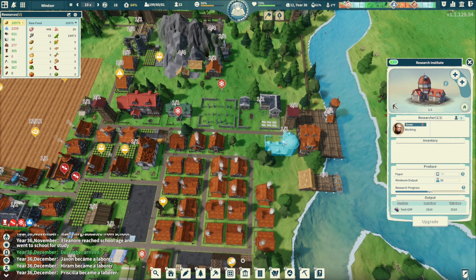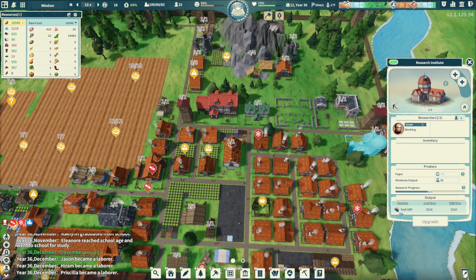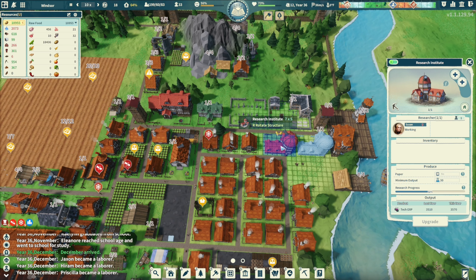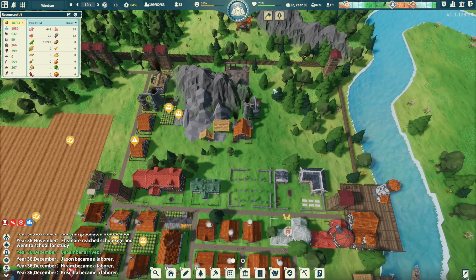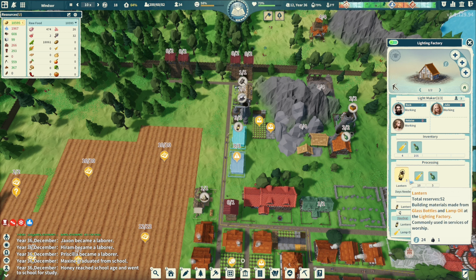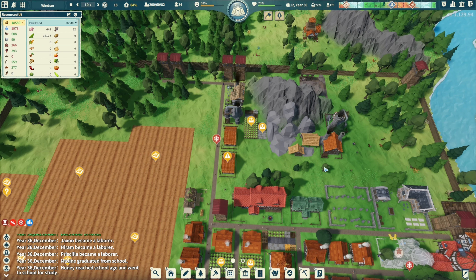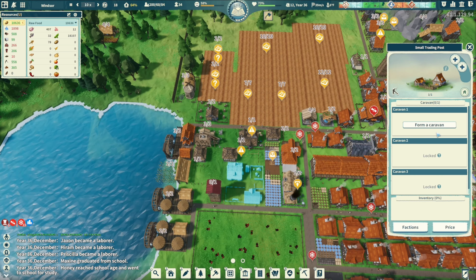I should get another research institute. Minimum outputs are 30, last year we did 3,500. Lanterns - we have 52. We need 120. Maybe we should send the caravan out to get some lanterns - they're 55 each. Get me 50 of them.